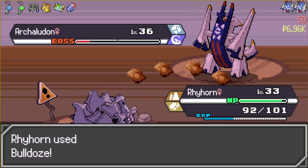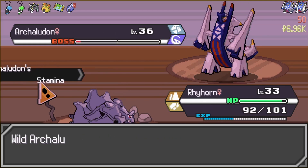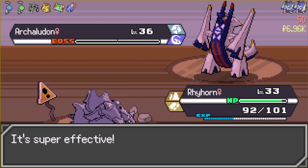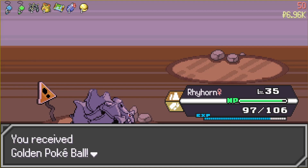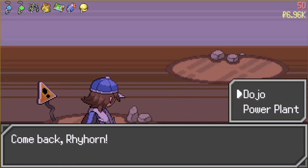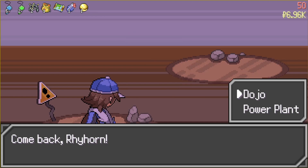Stop, that doesn't work. XP Charm, Golden Pokeball. Should we go to the dead job or power balance? I have an overpowered Flying type and a Flying-type move — should we fight the Fighting type or the Electric type?